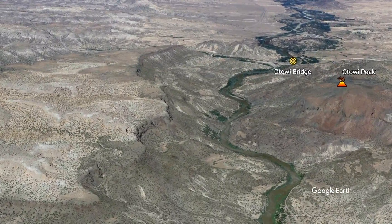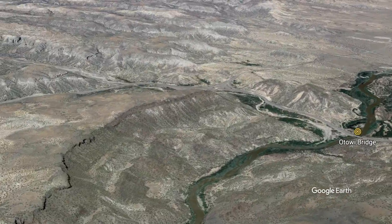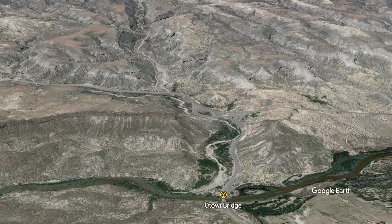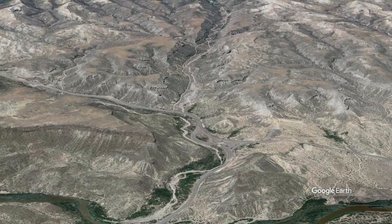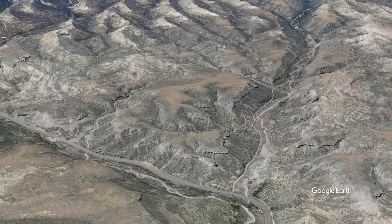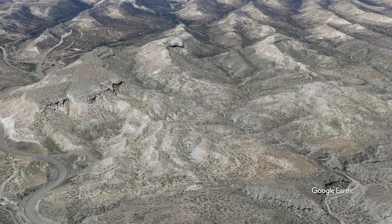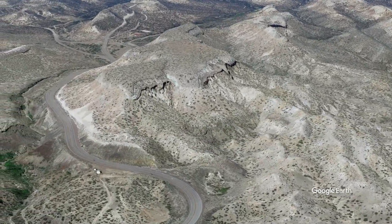Ottawee Peak, a volcanic twin of Volcán Diablo, also formed approximately two and a half million years ago. Below us is the famous Ottawee Bridge crossing the Rio Grande. This is where Edith Warner operated a teahouse that hosted many of the Los Alamos scientists during the Manhattan Project. Heading westward, Highway 4 begins to ascend the Pajarito Plateau, rising through progressively younger sedimentary and volcanic strata.